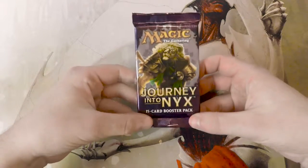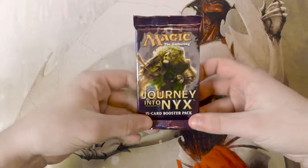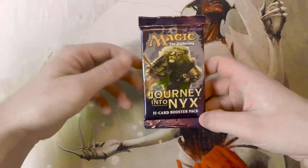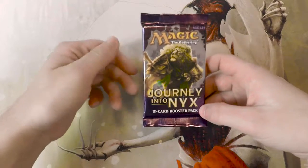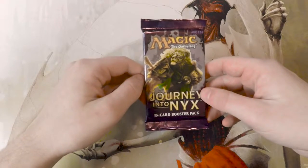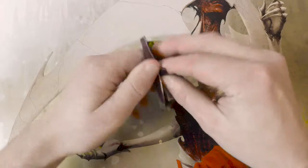Though there were a couple — of course the gods are fantastic, Eidolon of the Great Revel is also in here which is fantastic for burn, and then sitting at the top is Johnny's Mentor of Heroes, which is a very interesting card. So hopefully we'll get something fairly interesting.